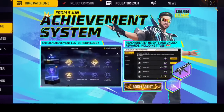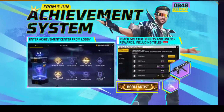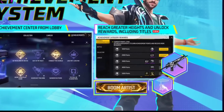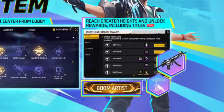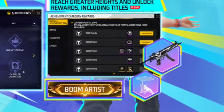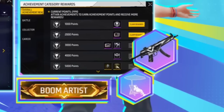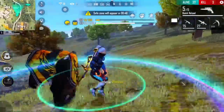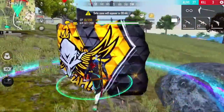There will be a new event in our Free Fire where we have to complete missions and collect tokens — you can call them points. We will get this emote for free, this gun skin will be free, and you will also get the banner avatar. So we will get a lot of free rewards from here; we just have to complete missions and collect points.